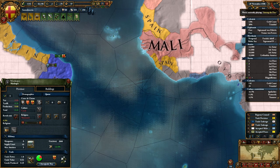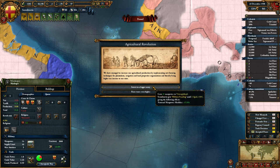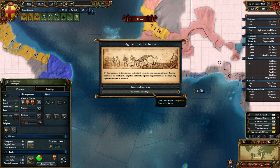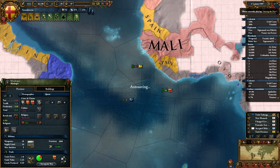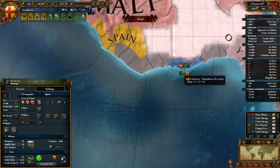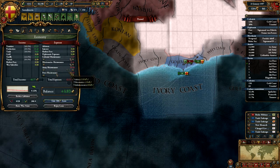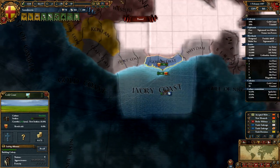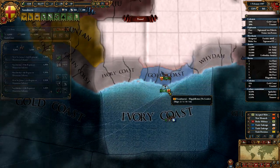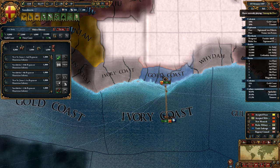Let's send our ships all the way down through somewhat hostile waters. Agricultural Revolution event — 30 manpower national modifier or 2 base income? I don't really need the money right now so the manpower modifier would be pretty nice. Our manpower is now insane. Let's make sure we are funding our men. I'm sorry to the native Africans who lived here, but it's much easier when you work together with me.